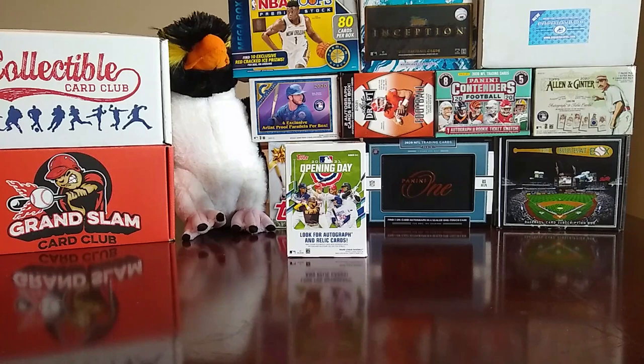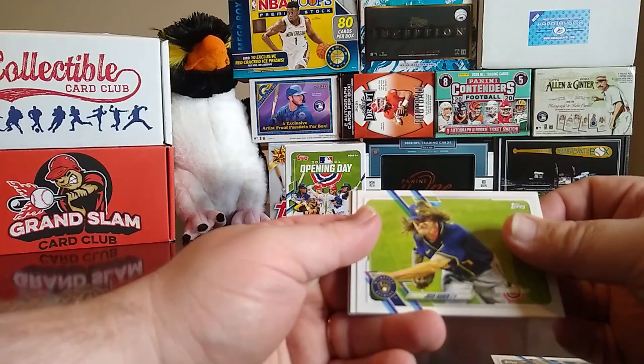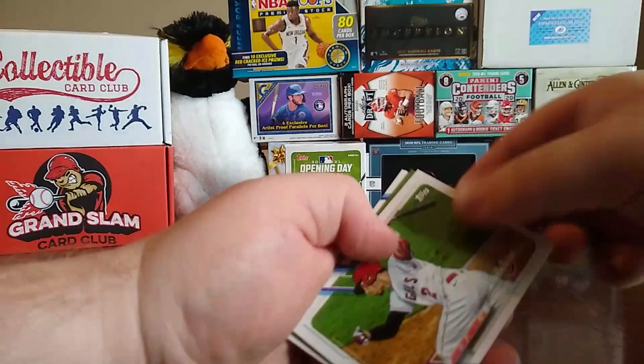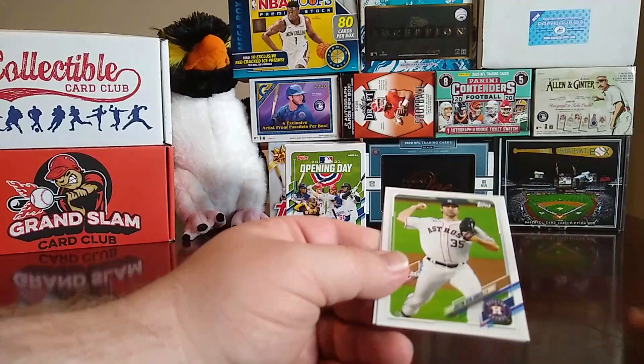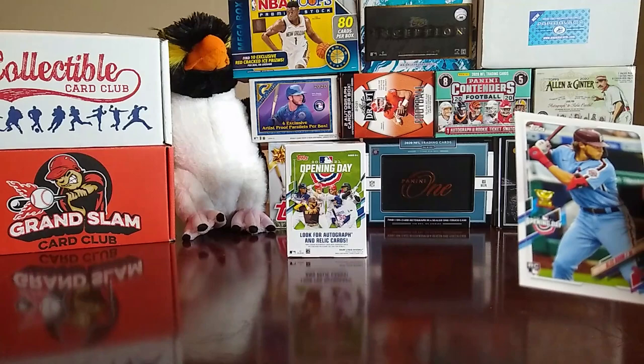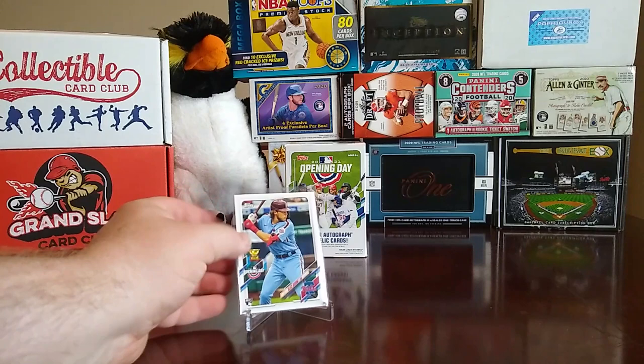I said I've never opened Opening Day — haven't opened any blaster boxes or hanger boxes or anything like that. I've opened single packs in some mystery boxes. Alright, next pack: Justice Sheffield, Josh Hader, Future Stars Bruce Star, Andrelton Simmons, a New York Mets Opening Day card, Justin Verlander, and a rookie of Valdez Bom — gold cup rookie. We'll go ahead and put that up there, our first card to go up.